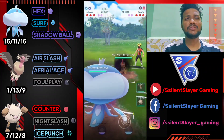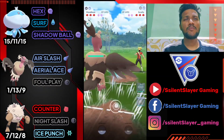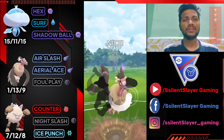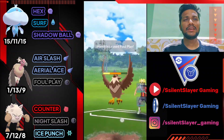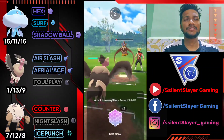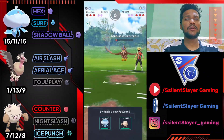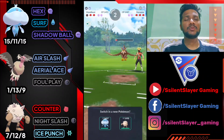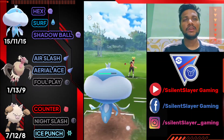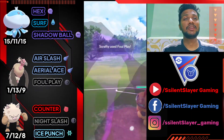It's Jellicent versus Scrafty — a bad start. I'm trying to catch his move on Mandibuzz, but he saw my Mandibuzz and switched to his Registeel. Let's go for Foul Play. I think Mandibuzz can survive one Brave Bird, so I'm not going to shield. Unfortunately, Mandibuzz doesn't survive. Let's bring out Jellicent to farm with Hex, since we'll definitely be seeing his Scrafty team.